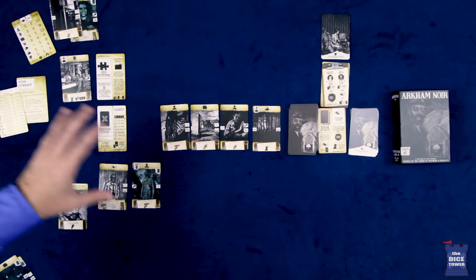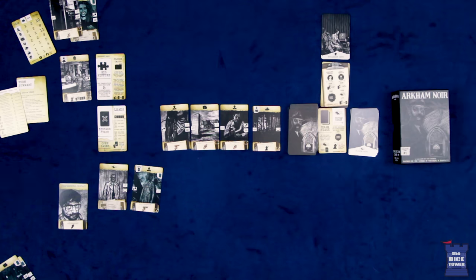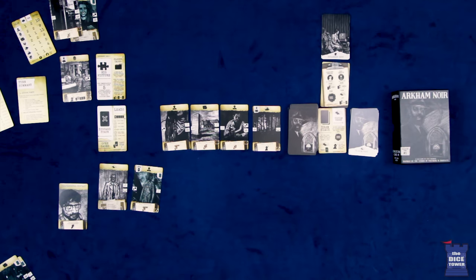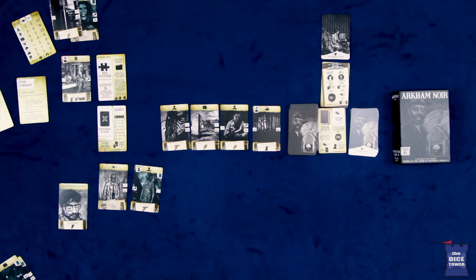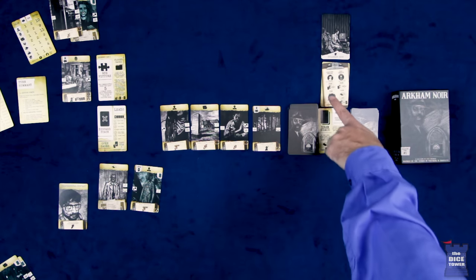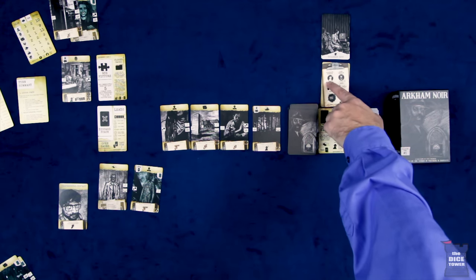After completing your one action and any associated optional actions at the bottom, you move into the maintenance phase. The first thing we do is check the victory condition, because you need to reach that phase to win — that way you still have a chance of losing your mental stability just before. You check if you have five puzzle cards with five different clue types. If you do, congrats, you've won the game. If not, you move on and do the stability check. If there are five or more cards in the stability penalty area, the game is over and you have lost your mind.